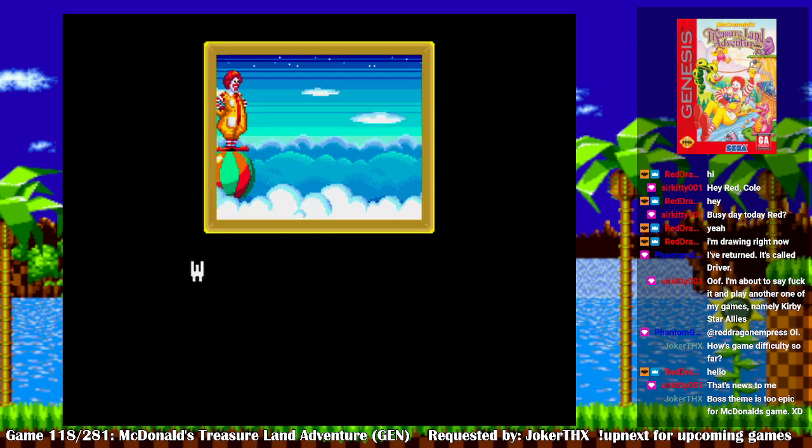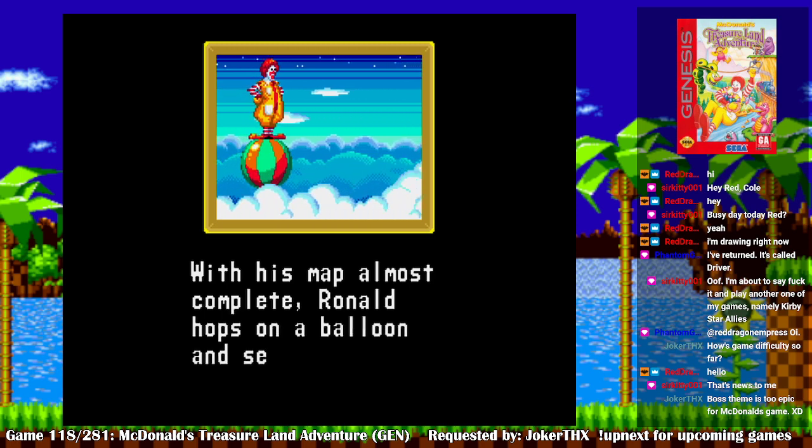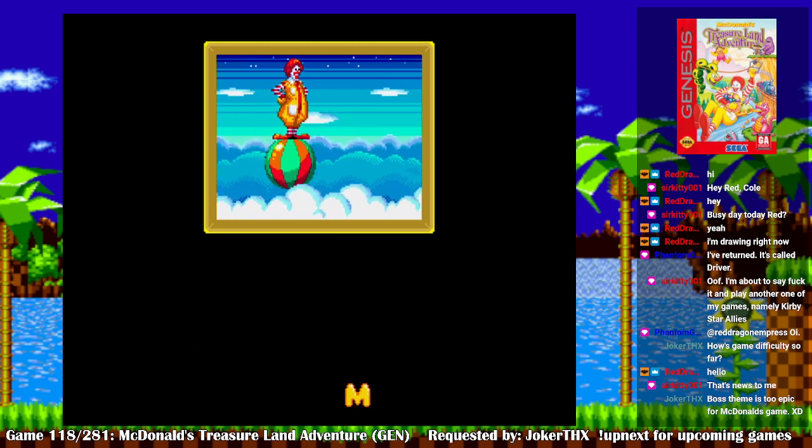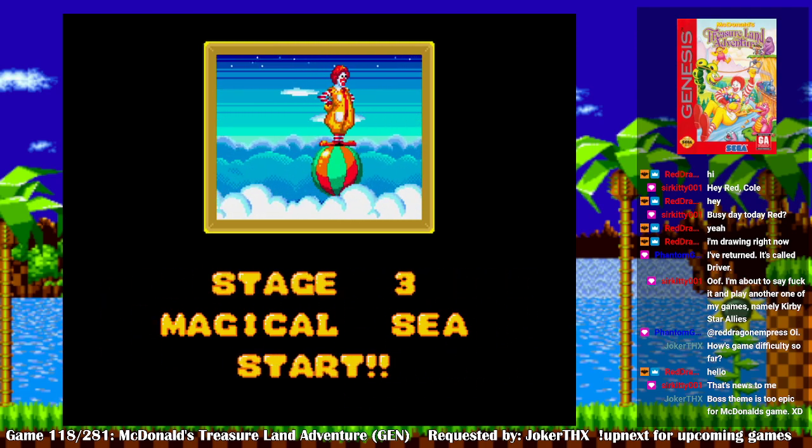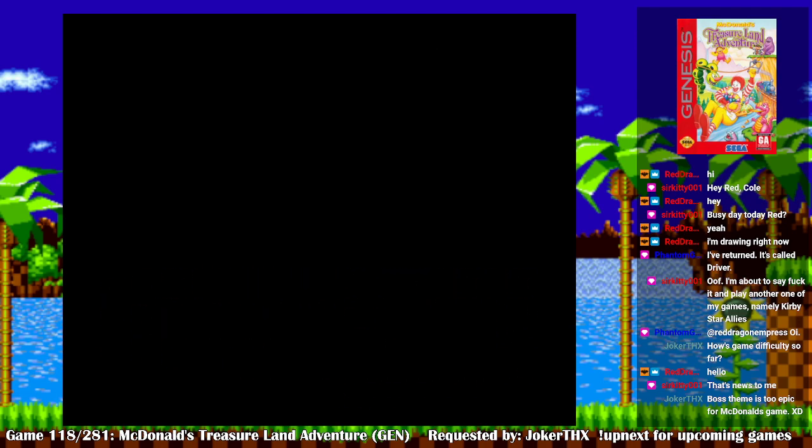With his map almost complete, Ronald hops on a balloon and sets sail for the Magical Sea. And then he drowns.